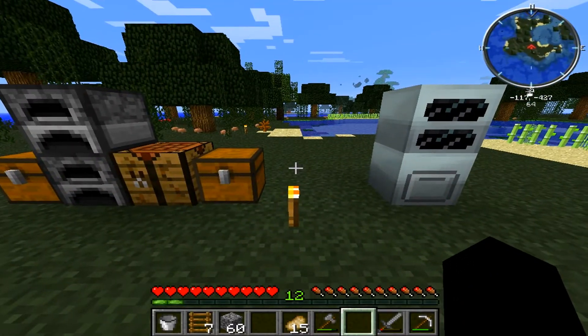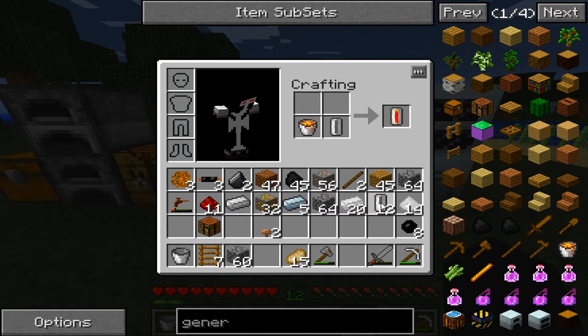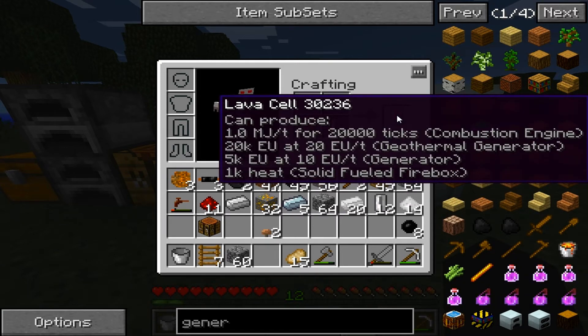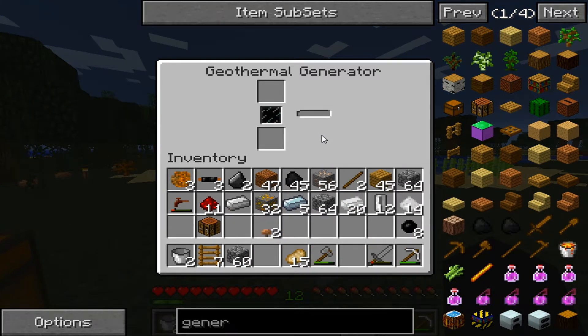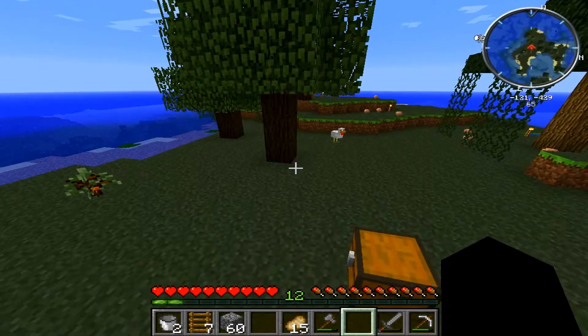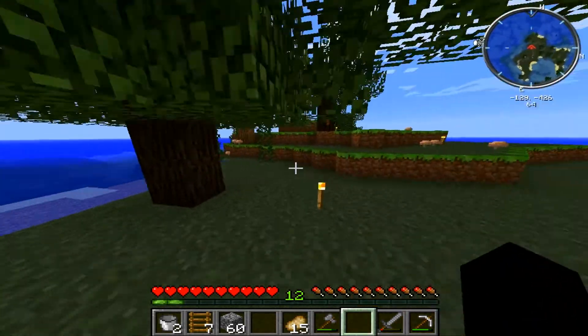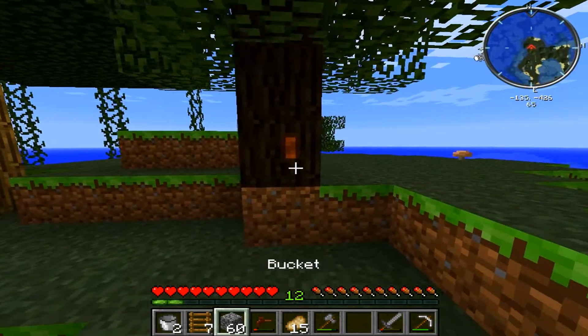Now let's do another lava cell. That's supposed to be 20K EU for that. What's an MJ? I don't know the conversion between EU and MJ — I need to figure that out. I mean, I know what an MJ is in real life — I mess with that at work. A megajoule is what it's supposed to be. But for this game, I'm not too certain what MJ stands for.